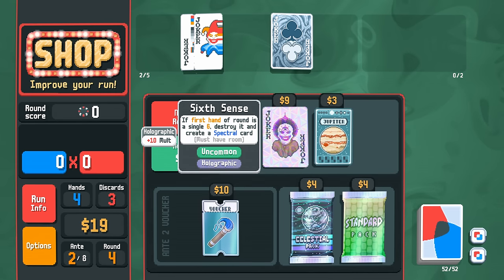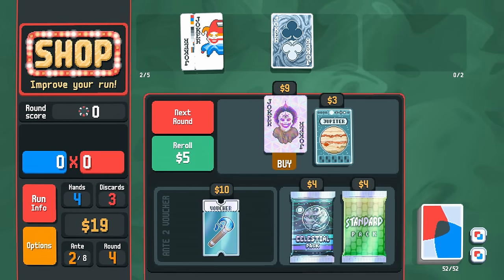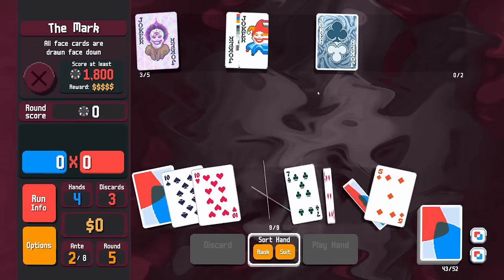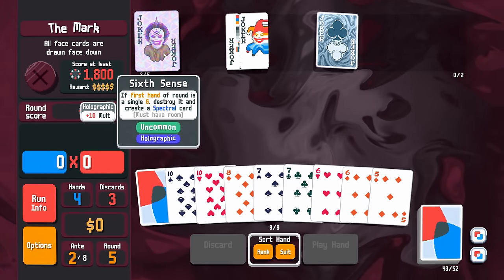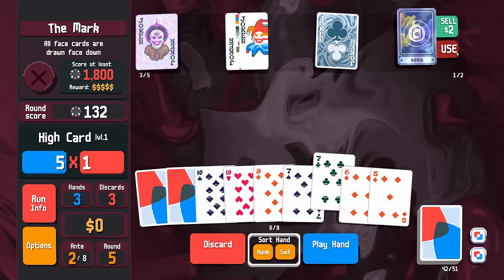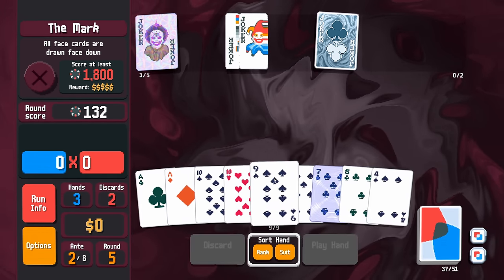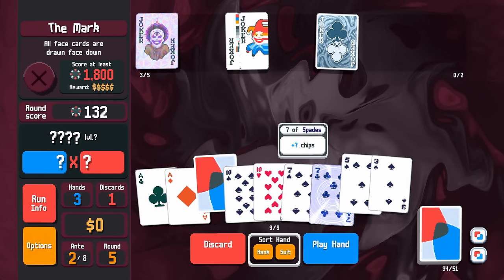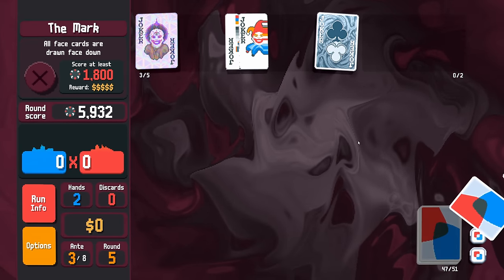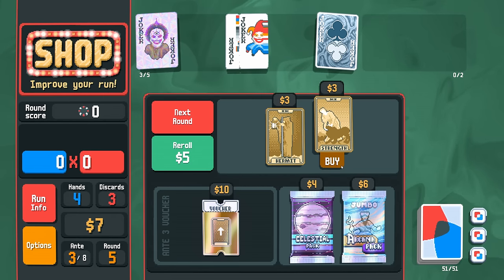Six cents is now uncommon — if first hand of round is a single six, destroy it and create a spectral card. We just made our six of clubs special, but given that we can afford this for nine and this for ten, and this has an inherent plus ten in it, that seems good enough for me right now. We have some sixes, so if first hand of round is a single six, destroy it and create a spectral card. Aura is lovely — let's put it on the seven to match the six. And then we can't play a second six for this, so it's just going to sit there looking pretty. Two pair it is. With any luck, we can cull out the rest of the sixes — this can make more sixes, this is just more money in a minute, so we'll take both.